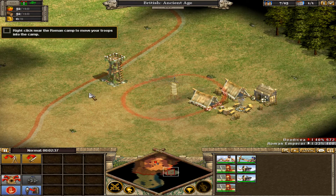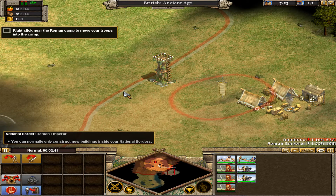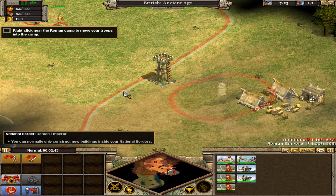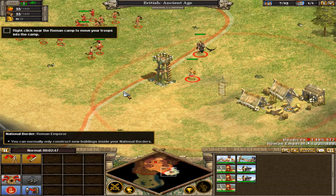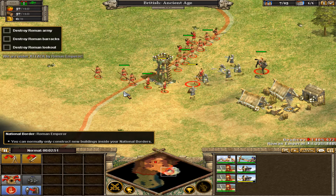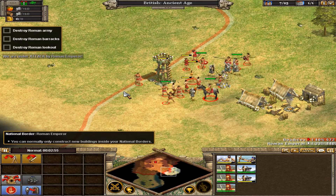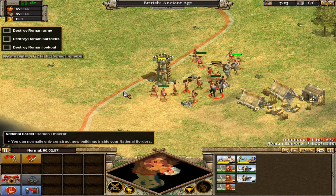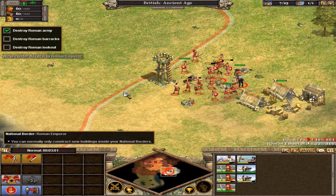Now send your troops towards the Roman position. If they stop close to an enemy building or unit, they'll attack automatically. So right-click to move your troops near the Roman camp. The attack is begun. To attack specific targets, select the attacking unit and right-click on an enemy. If you want a better view of the action, you can zoom in by rolling the mouse wheel forward or pressing the page down key multiple times.